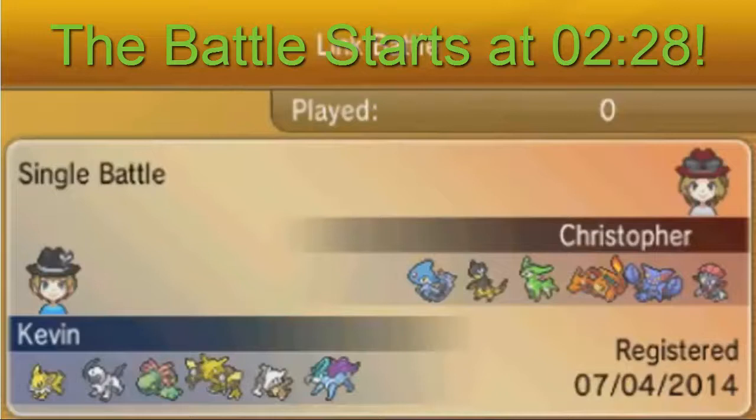I'm using the Assault Vest Marowak, which thus far hasn't really been that great for me. But I do want to use it because it's a Marowak and it's pretty fun to use. I'm also using Cradily — Cradily is like my favorite. Cradily is so awesome. But this Cradily is my old moveset. The new moveset is with Recover, which I have no idea why I didn't have that on my old Cradily, because that's like a must-have for Cradily.